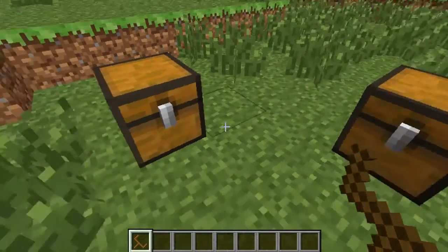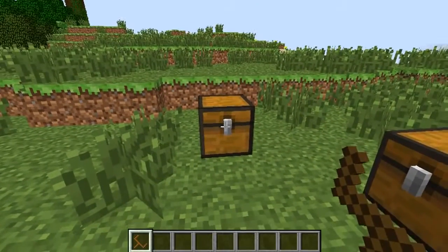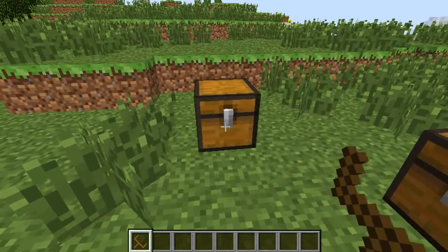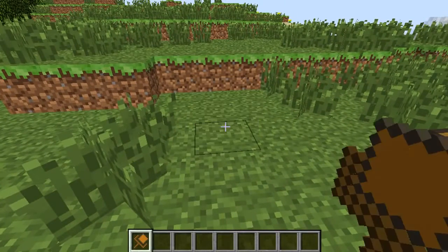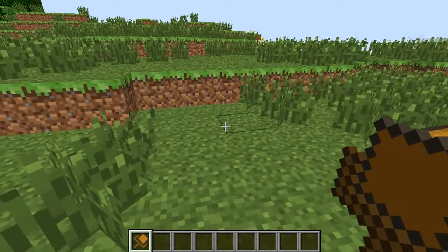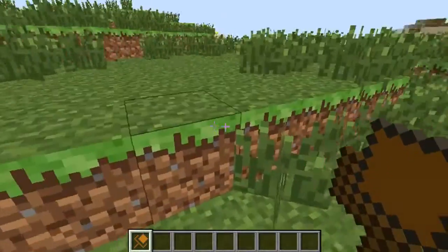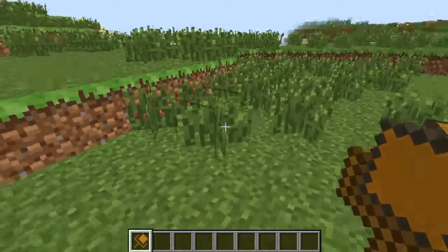What you do is equip it in your hotbar and then right-click on a chest. This chest has a load of chiseled stone bricks in it just to make it that much heavier. If you right-click on it, you'll get a chest-picking-up image — I'm not really sure what to call it.